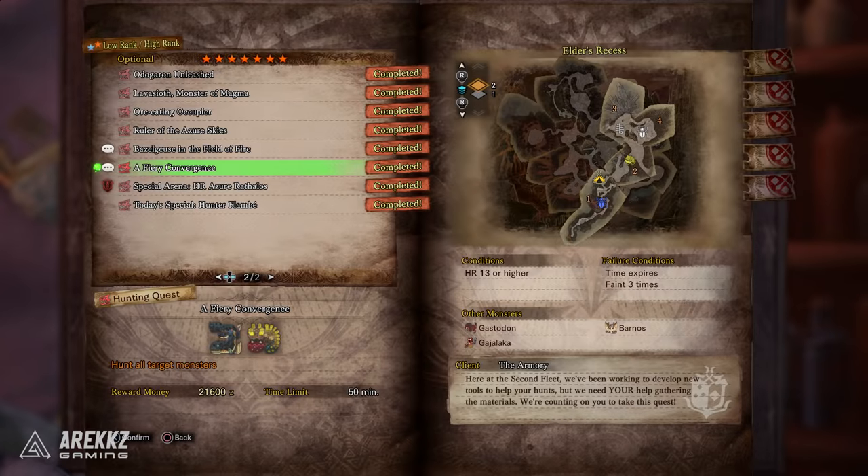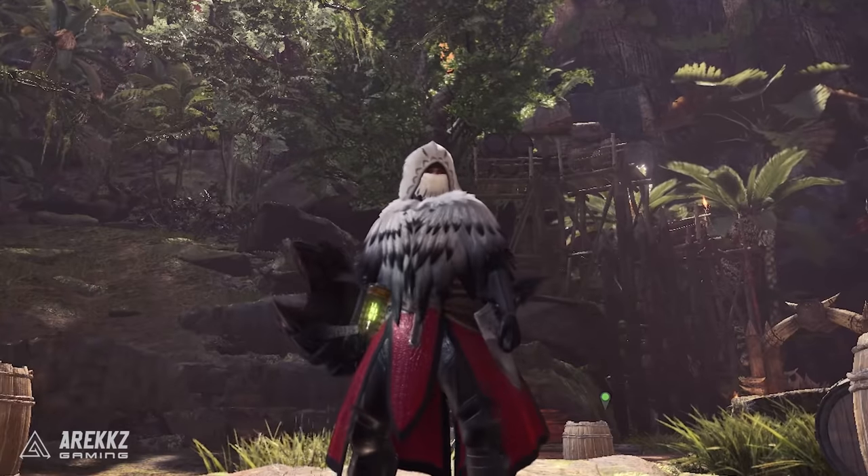The quest 'Festival of Explosions' is for the Fireproof Mantle upgrade. If you haven't got the Fireproof Mantle, go back to the 7-star quest 'A Fiery Convergence' — you get this by hunting a Dodogama, an Uragaan, and an Lavasioth separately in the Elder's Recess. Once you complete that quest you get the mantle, and you can then upgrade it.